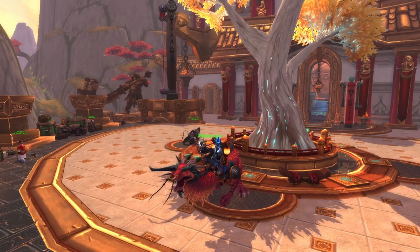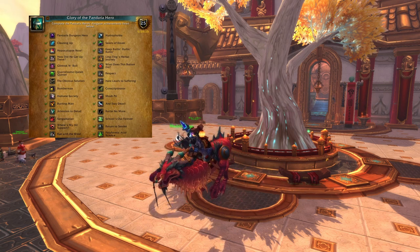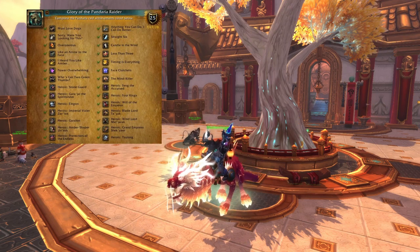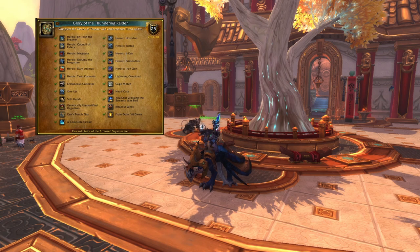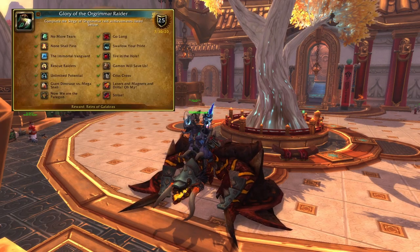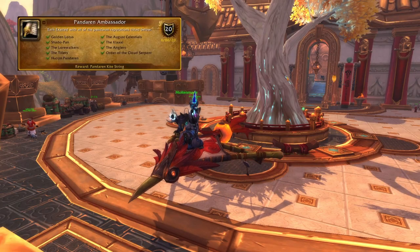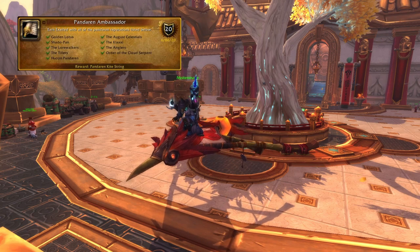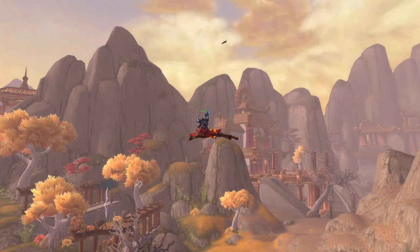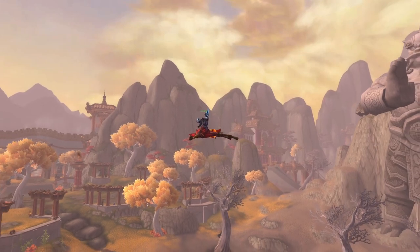Next are the achievement mounts. You get the Crimson Cloud Serpent from completing the Glory of the Pandaria Hero achievement, the Heavenly Crimson Cloud Serpent from completing the Glory of the Pandaria Raider achievement, the Armored Skyscreamer from completing the Glory of the Thundering Raider achievement, the Spawn of Galakras from completing the Glory of the Orgrimmar Raider achievement, and the Pandaren Kite from completing the Pandaren Ambassador achievement, which you complete by getting exalted with all the Pandaria reps. It would take a while to explain how to get all the dungeon and raider achievements, but if you would like me to make a guide video on how to complete each individual Glory achievement, please let me know in the comments down below.